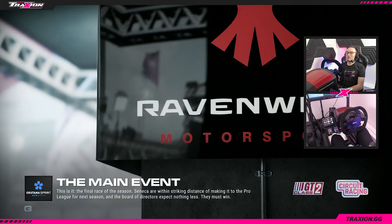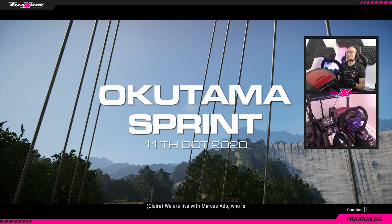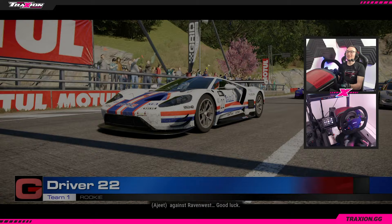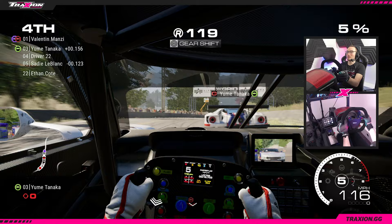This is it - it's the final race of the season. Seneca are within striking distance of making it to the pro league for next season and the board of directors expect nothing less. This is to get into the pro league then, but it's a point to point. Second place or higher. Raven West are about to be introduced to the story as well. I'm gonna be relying hugely on the map because it's a point to point version of Okutama. I don't know how that's gonna differ from the circuits that I do know.